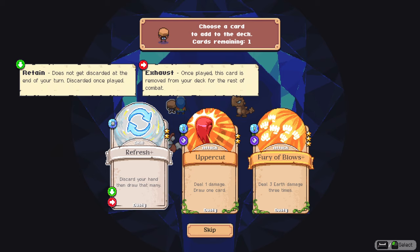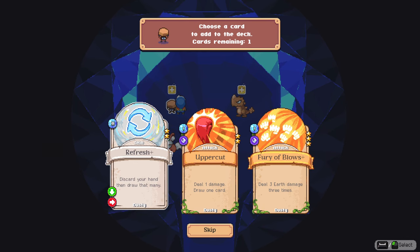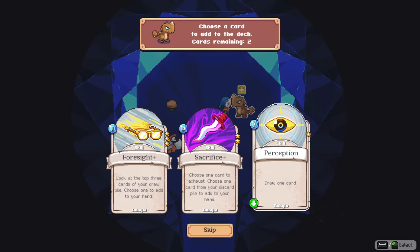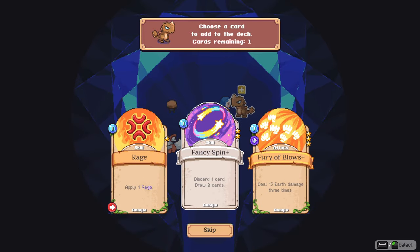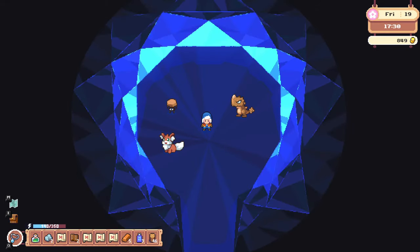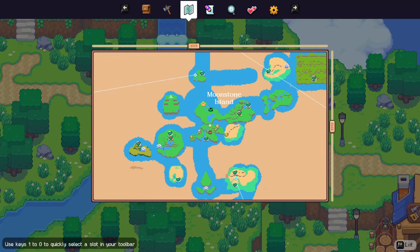Discard your hand and draw that many - that could be good but it's more situational. Deal one damage, draw one card; deal three earth damage three times - yeah, we'll take this non-invasive one. Let's level you up buddy - I want power, that's all I want from you. Look at the top three cards of your draw pile, choose one to add to your hand. Choose one card to exhaust - I'll keep that. Discard one card, draw two cards, deal 13 damage - definitely this one.